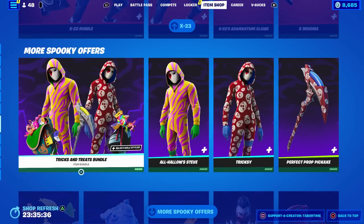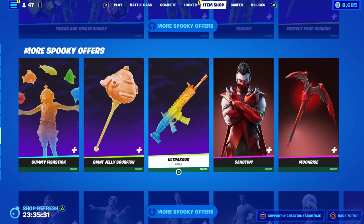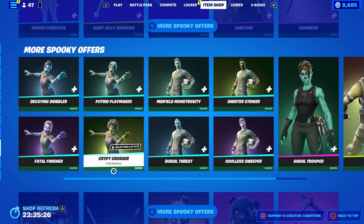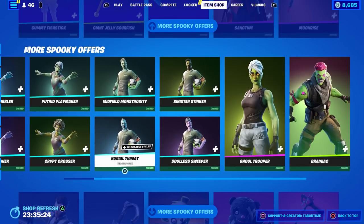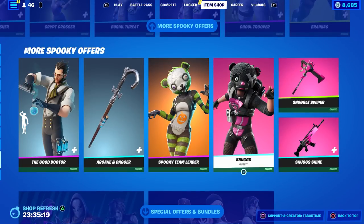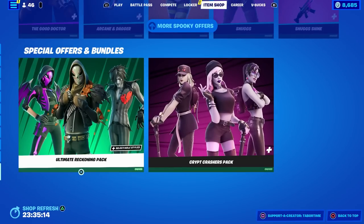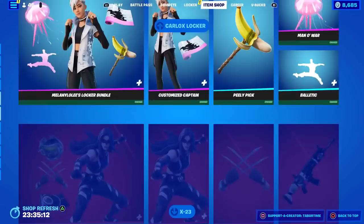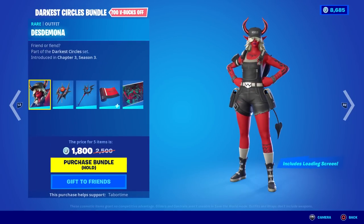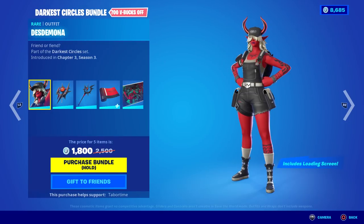Now we just have the spooky offers. Tricks and Treats Bundle — really, really clean, these came out yesterday. Gummy Fish Stick plus accessories. Sanctum in his red crimson style. All the soccer decaying zombie skins. Ghoul Trooper, Brainiac, Good Doctor, Arcane and Dagger, Spooky Team Leader, Snugs. Still no Shadow Midas, Jackie — where is he? He came out, then he was gone. Ultimate Wrecking Pack and Crypt Crash Pack still here. Highlight of course is the Darkest Circles Bundle — the skin I don't know how to pronounce. Desdemona. One of those two, probably.